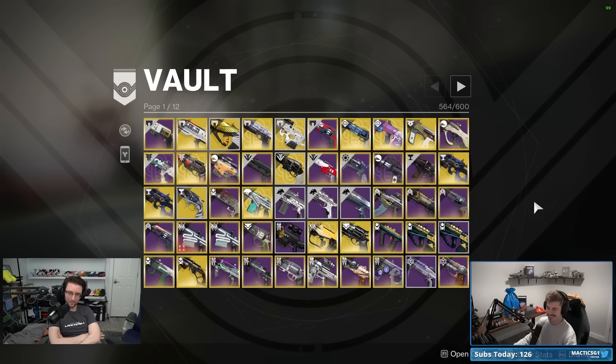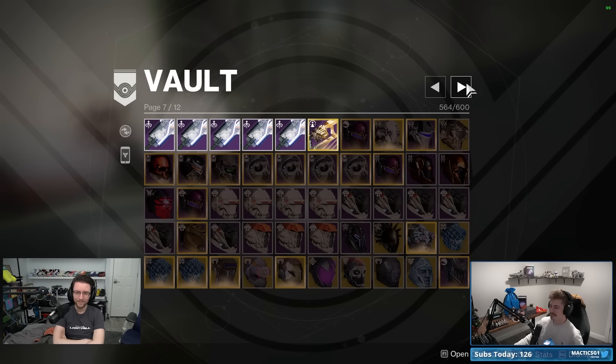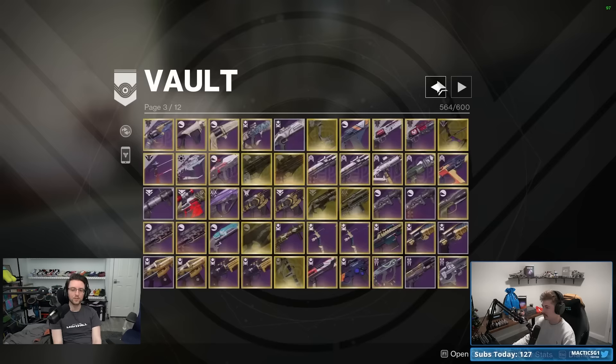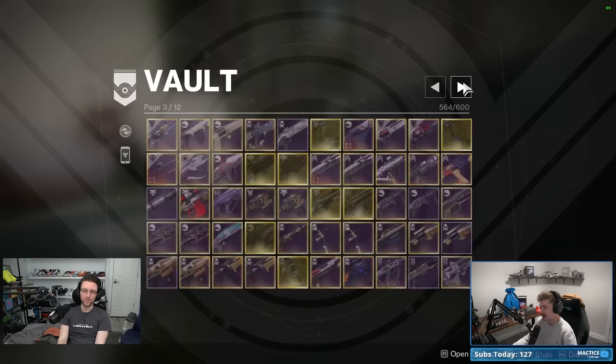Scrubbing through, there are going to be immediate areas where things are more stocked than they need to be. About half the vault is armor. I don't want to start with armor because numbers don't lie — if a piece is still 1600 light, it's never appeared in D2 Armor Picker, because if it had popped up I would have infused it when dragging it over.